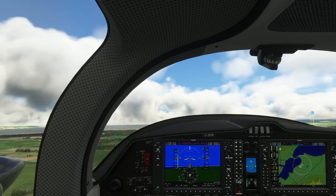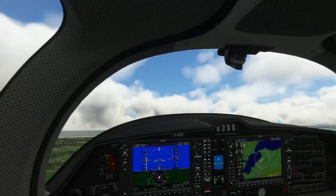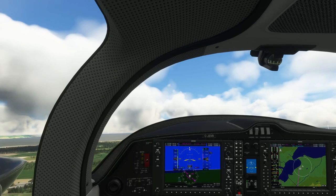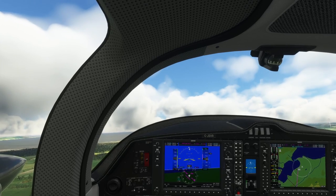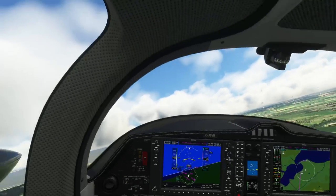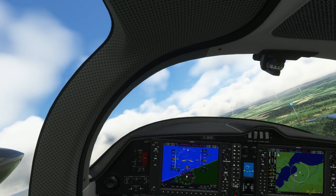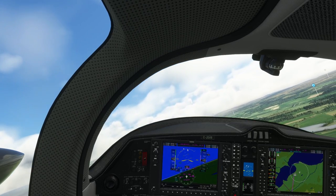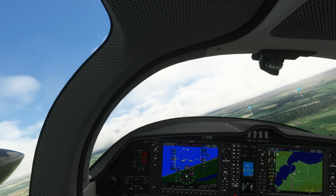Nice takeoff into the wind there. We got a positive rate — gear can go up. We got enough airspeed, bring the flaps up. Okay, looking good so far — 600 feet. Up to 1,000 feet we'll make our turn on course. Inverness traffic, Charlie Juliet Sierra Victor Romeo making a right turn on the course — good day Inverness. Checks: pumps off, landing lights off, flaps up. Pedo is on.